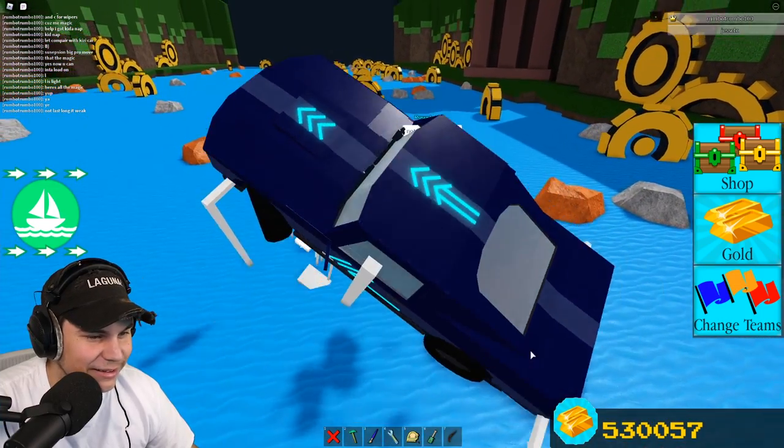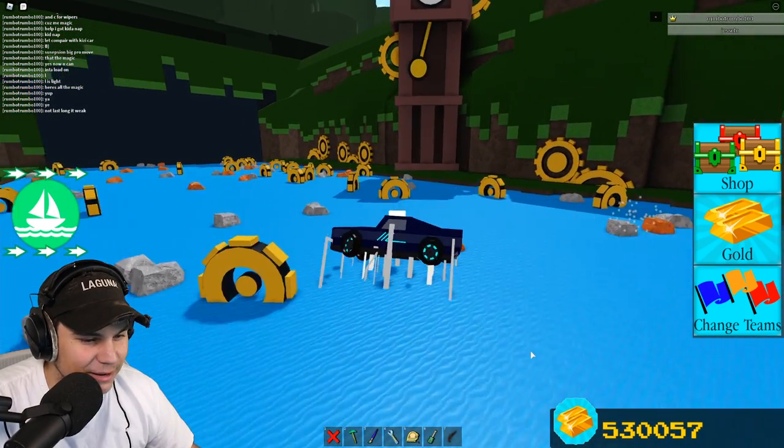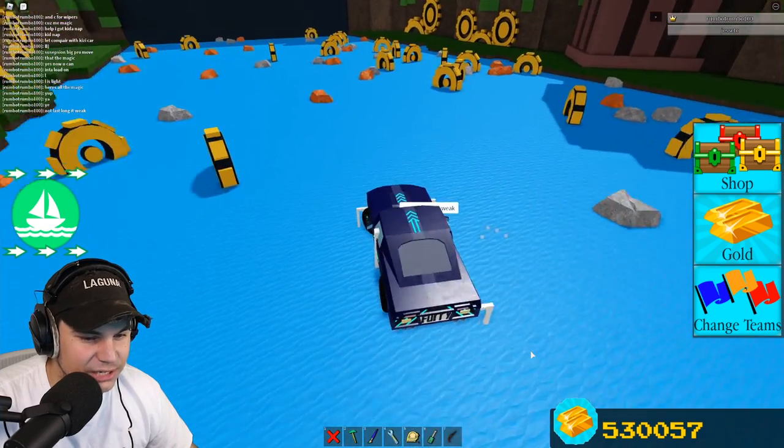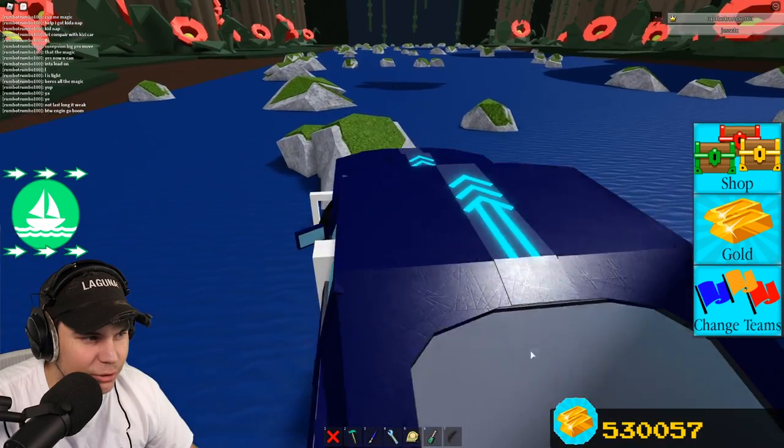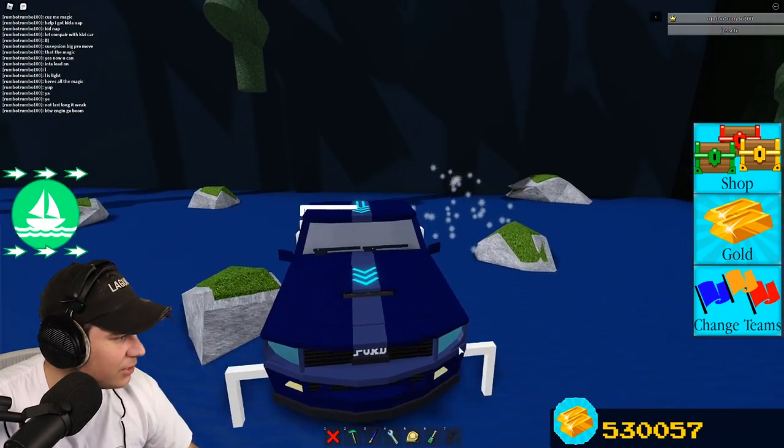It doesn't last long — it's weak. It doesn't look super strong. I feel like everything down there is made from plastic, considering it's the lightest block in the game. I'm just going to try very hard not to get hit by anything. Did the engine go boom? How do I open the engine? I think I just killed the airbag. So there's no more going back now.